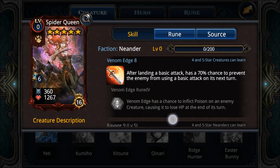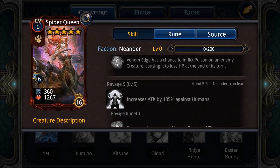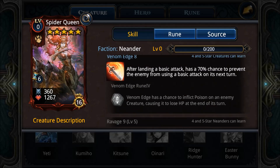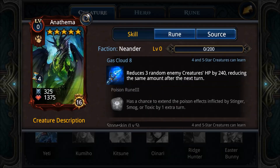Next up is the Spider Queen, a mid-tier creature in my opinion. Venom Edge and Immunity 9 are decent spells. She's not very tanky unfortunately, but she can be a bit more tanky and useful in a full Neander deck, so she's definitely mid-tier.